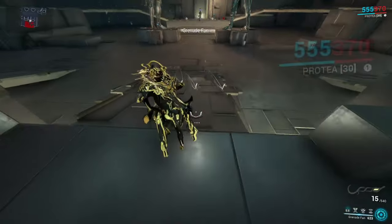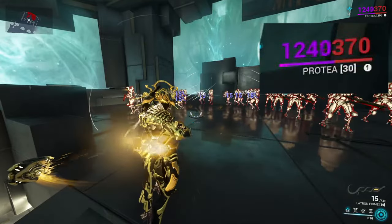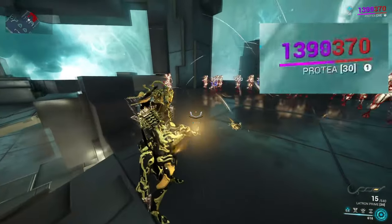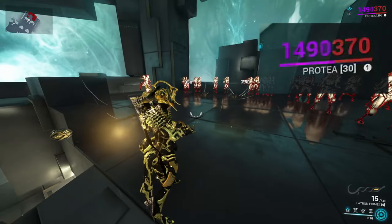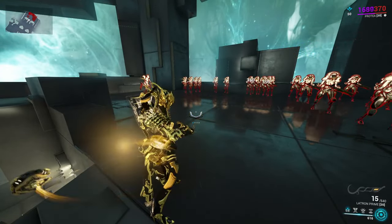If you hold the ability, Protea sends out shield satellites to the ground. When picked up by either yourself or an ally, they will circle around you and recharge your shield significantly, even giving overshields. This is fantastic for survival with the new shieldgating mechanics.